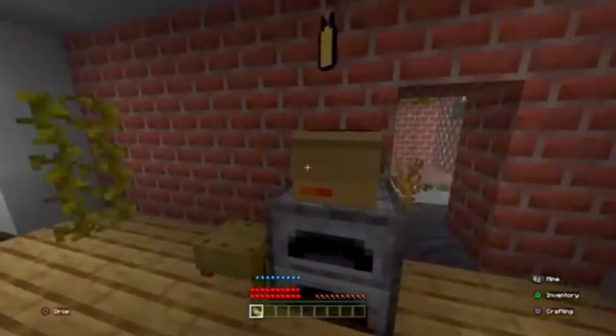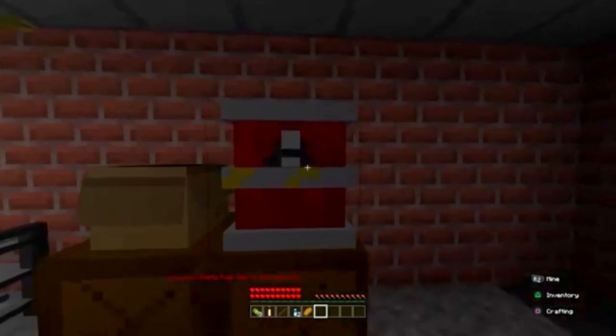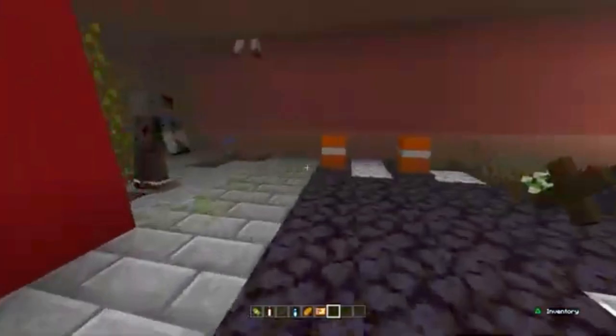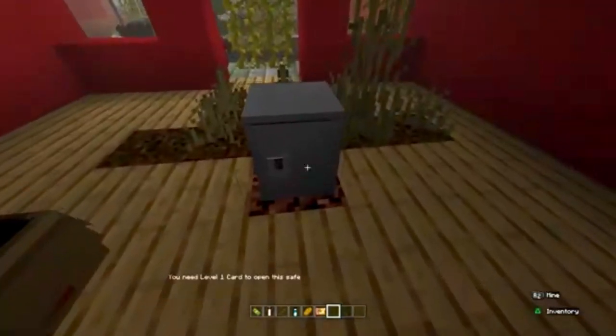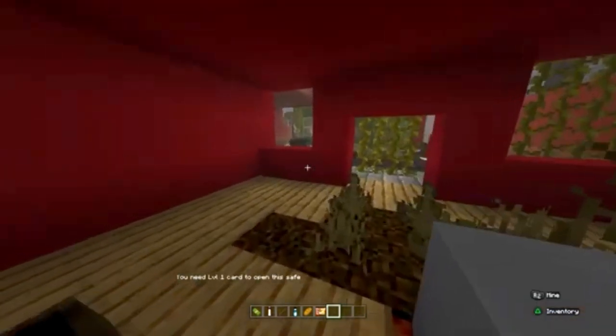I went into this building and got some loot from the boxes, so it does naturally generate loot. You've even got a workbench you can use to make new items, gas you can put in your car, and props like fire hydrants. You've also got a safe you can open for more loot.